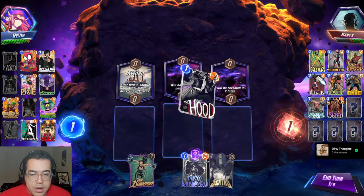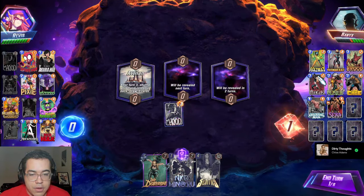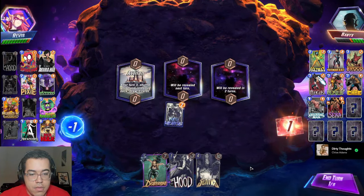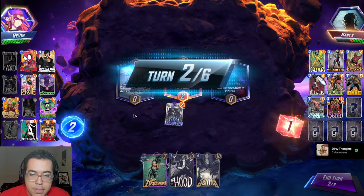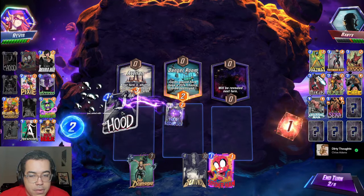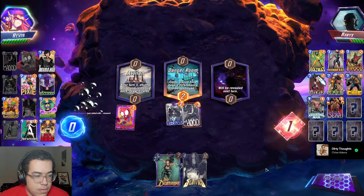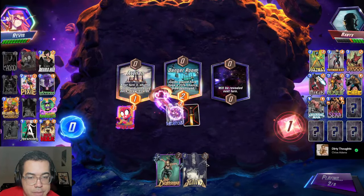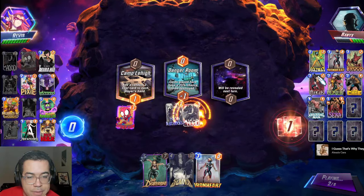Kind of expected a little bit stronger of a play considering they had Sandman. At least they didn't have Wong. I did pick their Surfer — maybe that was enough reason to snap. I feel like at this point I'm favored enough. I feel like I'm kind of favored with this LDS and I don't want to take unnecessary risk. I want to keep my Lady Deathstrike and Sentry. Bye Wong.